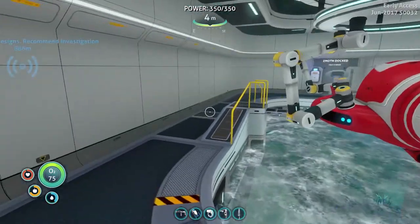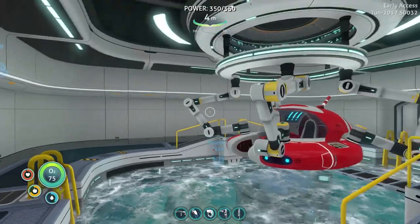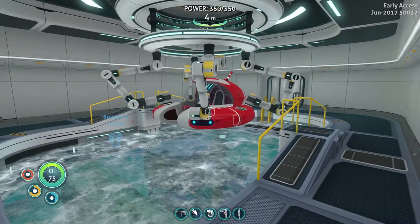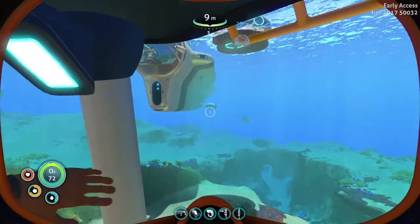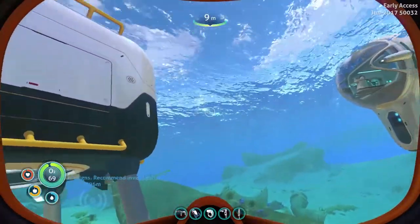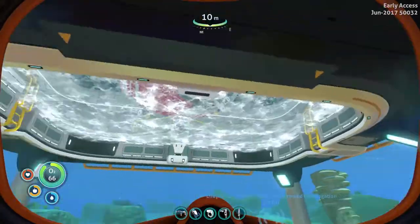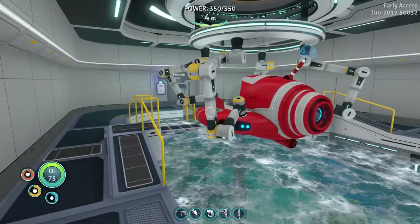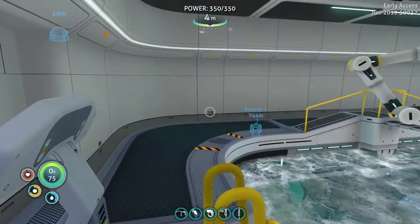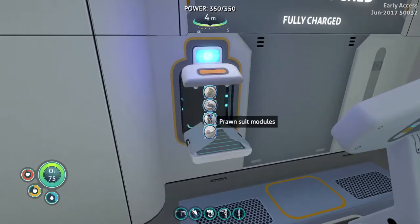What's going on everybody, Caesar here with Z1 Gaming. Welcome back to another episode of Subnautica. It's been a while since we played. I was having issues with my save — I'd jump in the water and everything would be black, you couldn't see anything. It looked like you were just floating around in space. But I crawled into my Cyclops and it fixed it.